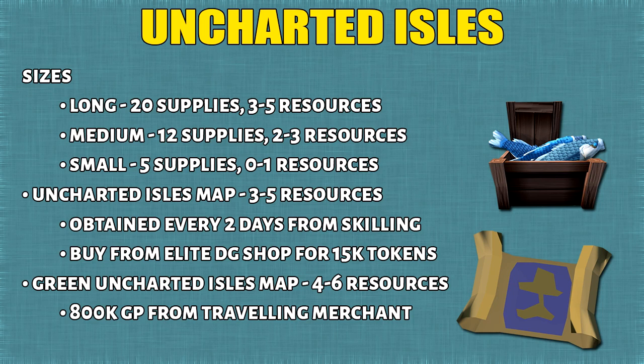Higher island sizes will cost you more supplies, but will give you more scaling resource colonies. There are also ways to get to the Uncharted Isles without spending supplies or Chimes. The first way is the Uncharted Isles map — when you talk to the Quartermaster, he will send you to an island that has 3–5 special resources. There's also a green map from the traveling merchant, which bumps that up to 4–6 resources.